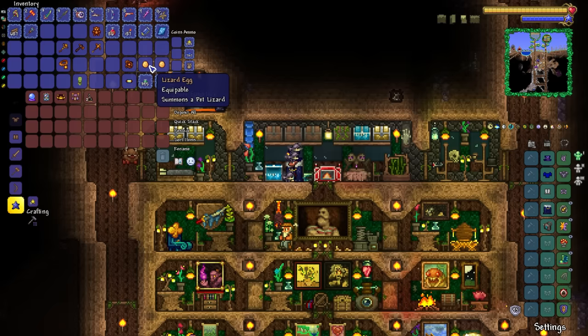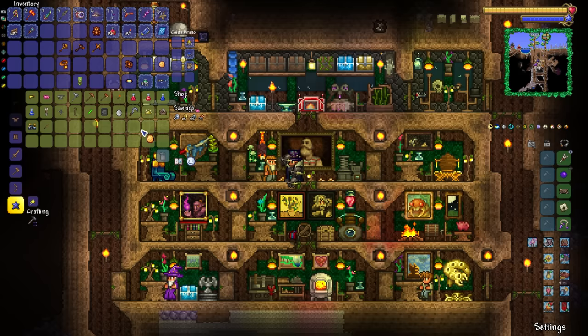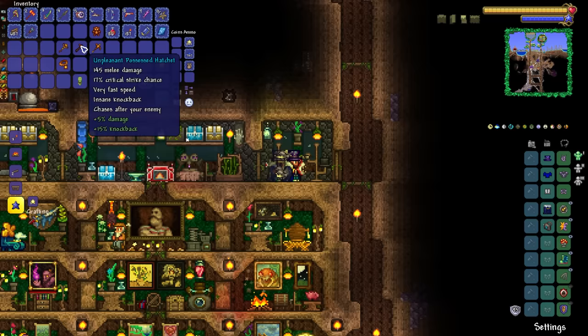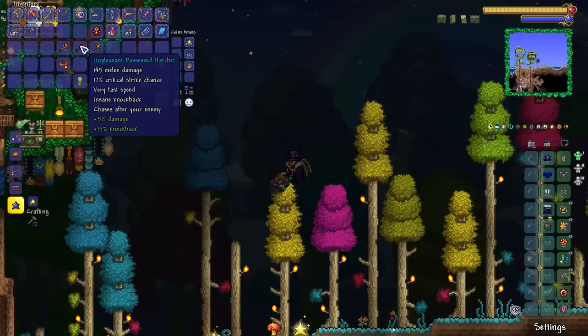Probably worth pointing out we've got two lizard eggs — something I wasn't expecting to get today, but somehow we managed to get not one but two of them. Pretty awesome stuff. I'm very much looking forward to putting some of these weapons into action, particularly the possessed hatchet, because it chases after enemies and homes in on them. This thing is particularly good against Duke Fishron.